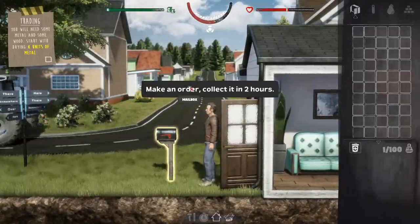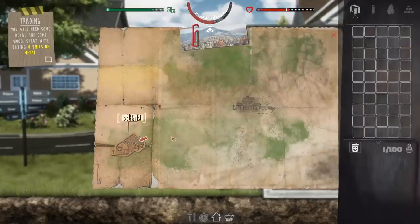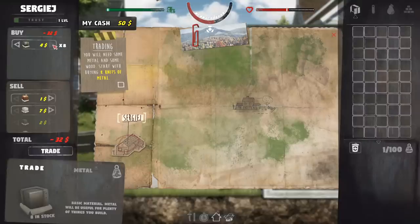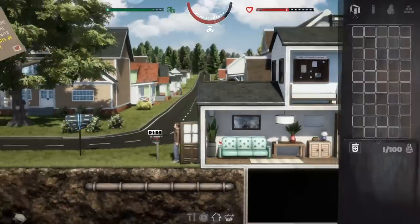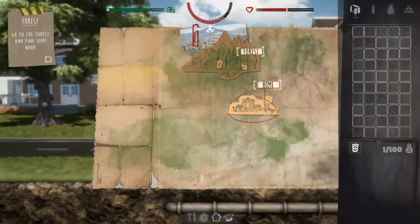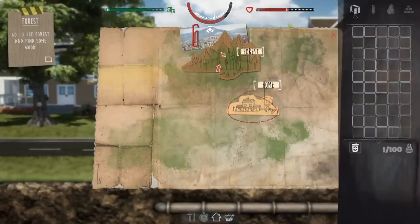It's the time for a trade. Make an order, collect in two hours. I needed like 15 wood and 15 metal — maybe I'll just drop down a neighbor's tree or something. My trust level went up. Go to the forest and find some wood. I really like the way the map has little construction paper or cardboard cutouts on it with drawings — that's a really cool aesthetic. I dig it.